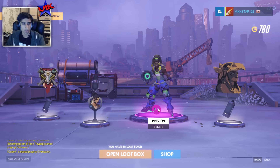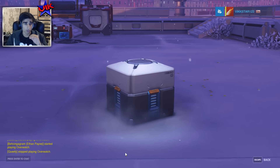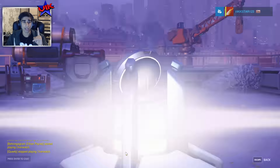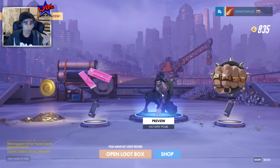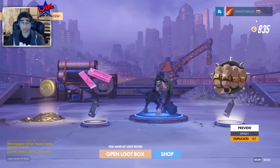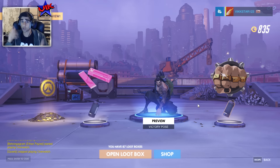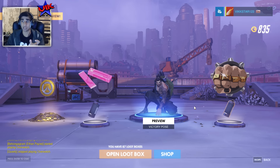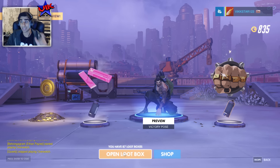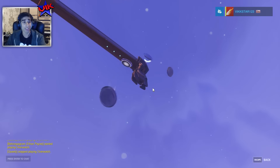Duplicate free currency. Double currency. Alright, we're building up some nice currency so I can go buy some stuff at the end. Okay, so it is how I kind of worked it out in my head — sorry for not knowing this, but at least I've looked it up. And this is my first opening, so it goes: blue is okay, pink is epic, gold is legendary. And we're about to get another legendary skin.